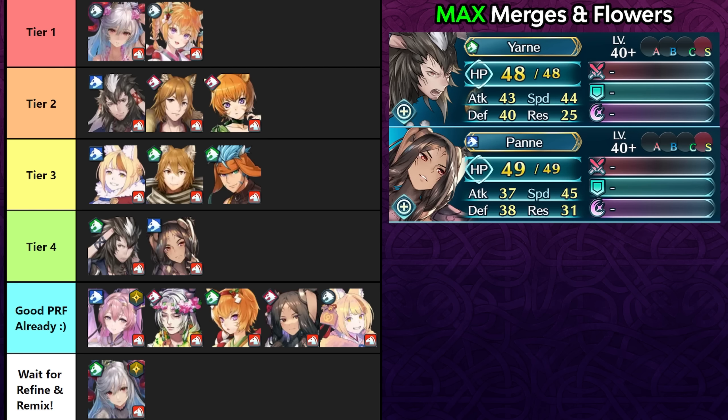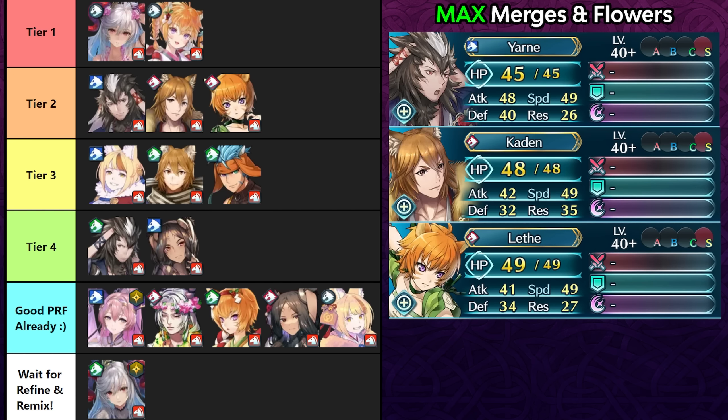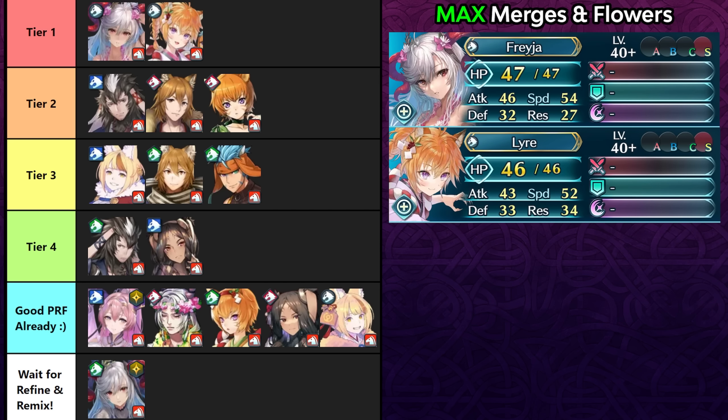At worst, Arcane Nihility is a sidegrade for many beast cavaliers. Some already have good preferred weapons — Nerthus, for example, doesn't want to give up Fruit of Life, and you can only run preferred skills with Arcane weapons, so she's out of the question. Summer Freyr is also super slow and this weapon is made for fast units due to the speed check for null follow-up, so he's fine with his own preferred weapon that gives him a guaranteed follow-up attack.